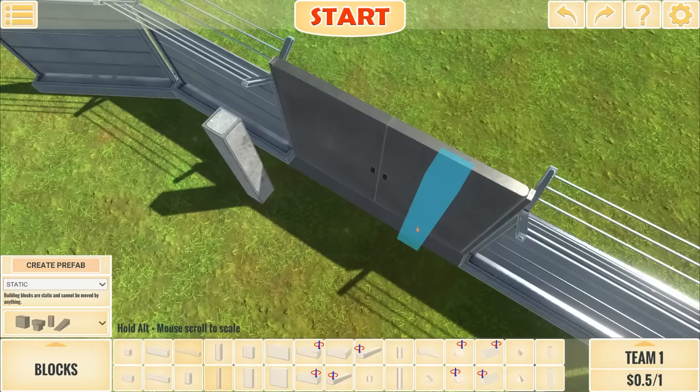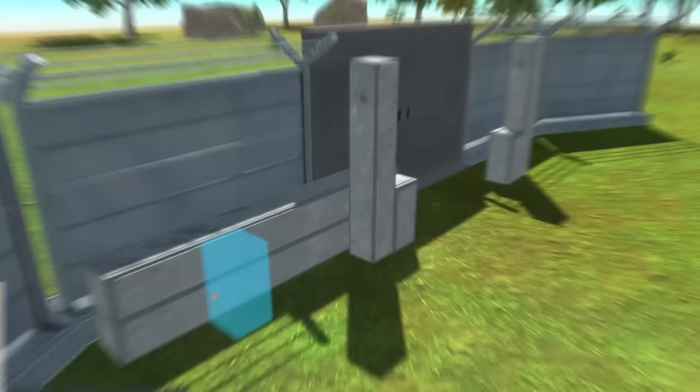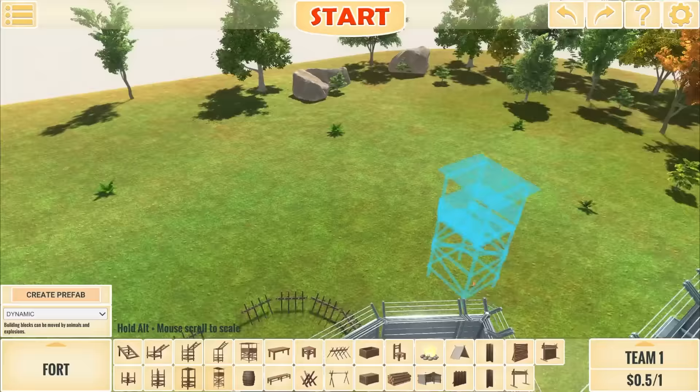I've had an idea to make a locking system right here. I've done it before in a previous Animal Revolt Battle Simulator video, but I don't know if it's going to be strong enough to stop an animatronic. All I need to do is slide these blocks over here and it should lock the door. I want to make sure the base is well guarded as well, which is why I'm going to set up these watchtowers right here, and then set up some guards.